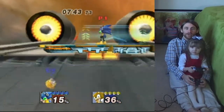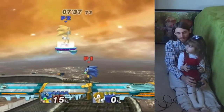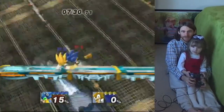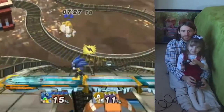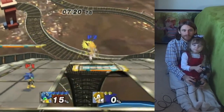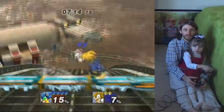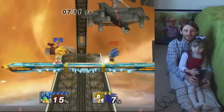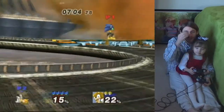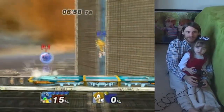Here it comes — jump on! These two gray buttons will make you jump. I can jump! Sometimes the ground is there to save you, but sometimes it's not.